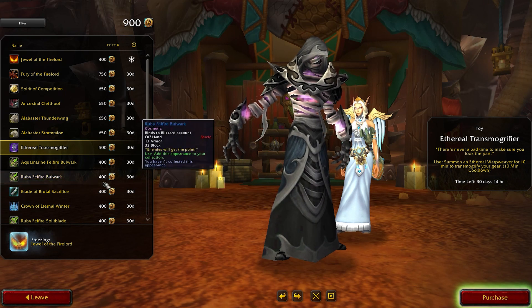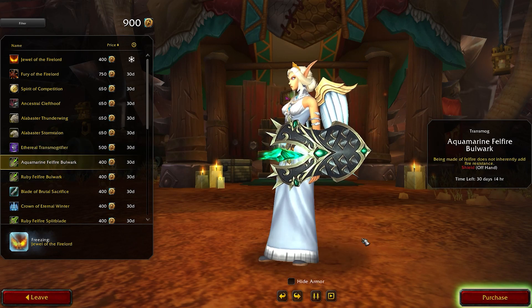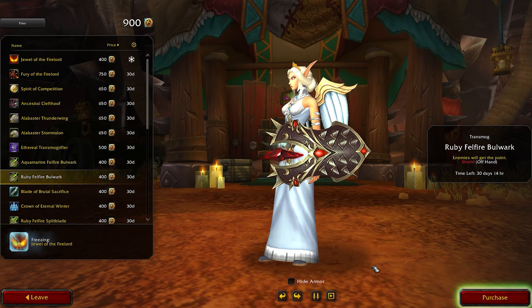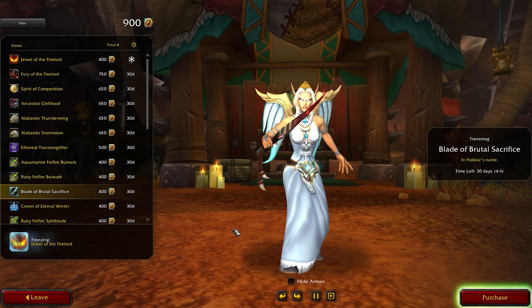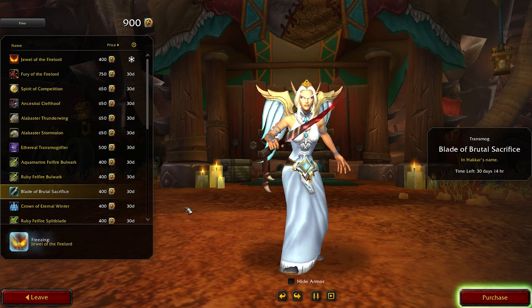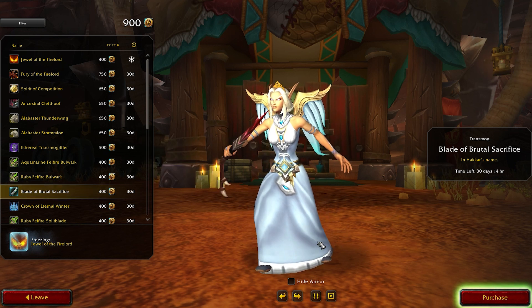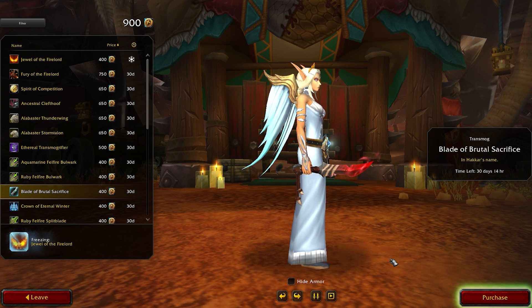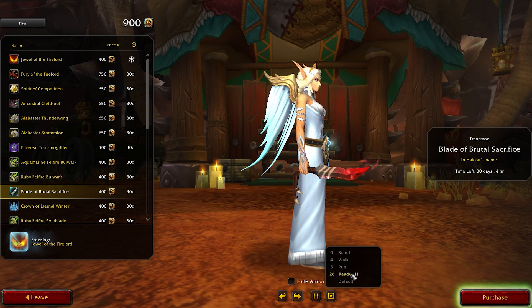The next items are all worth 400 each. We have two shields: the Aquamarine Felfar Bulwark, a green variation, and the Ruby one, which is a red one. Then we have the Blade of Brutal Sacrifice and Dagger originating from the Blood Trolls themselves — that's what I understand from the name. And it's red too.